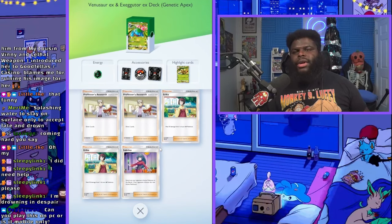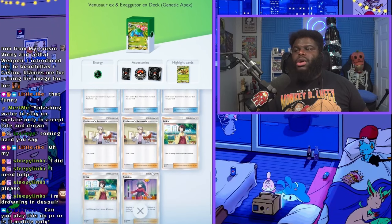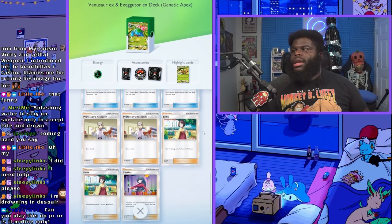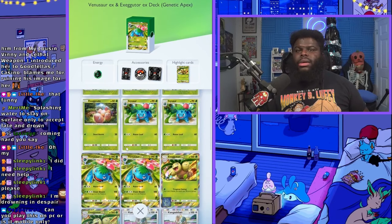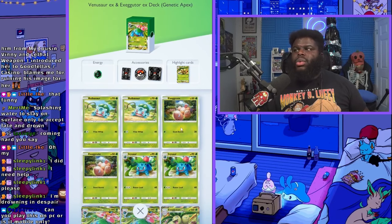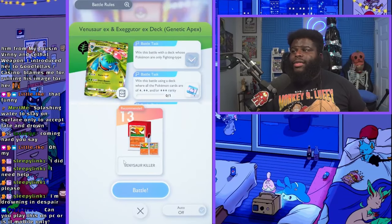The opponent has some pretty decent cards you won't have, like Sabrina and Erika. When Venusaur gets going it's going to be hard to win against it. The best thing to do is go aggressive and beat it as fast as you can - that's why I have this Venusaur killer Blaine deck.